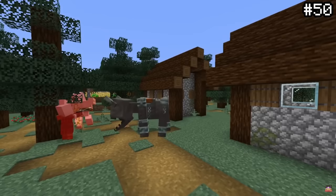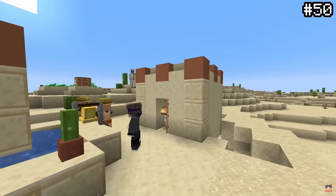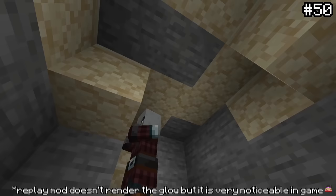Raids can be pretty deadly, but also annoying when you can't spot that last pillager. Here's a quick fix: if you ring the village bell, all remaining raiders within a 48-block radius will have a temporary glowing effect applied to them, allowing you to see them swiftly and hunt them down easily.